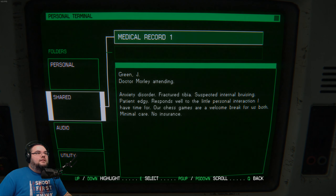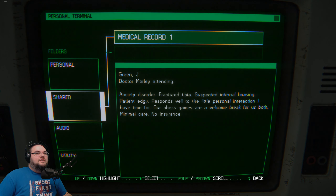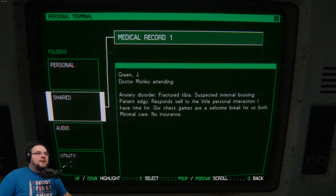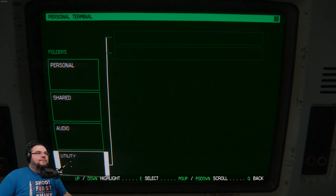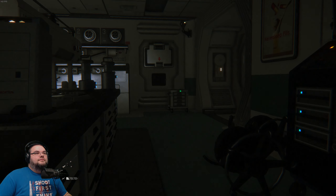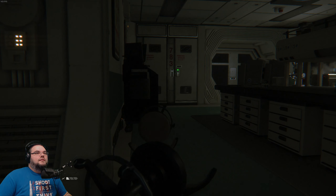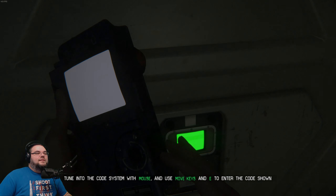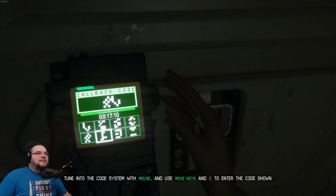Medical record one. Green J, Dr. Morley attending. Anxiety disorder, fractured tibia, suspected internal bruising. Patient edgy, responds well to the little personal interaction I have time for. Our chess games are a welcome break for us both. Minimal care, no insurance. I like the fact that I can turn doors and stuff off. That's pretty good.